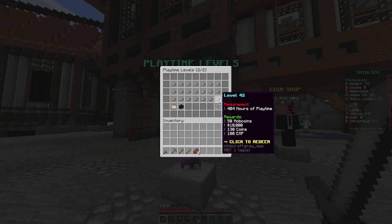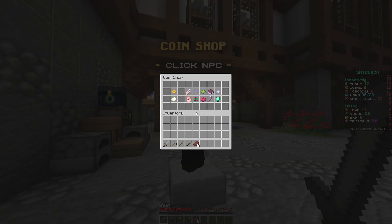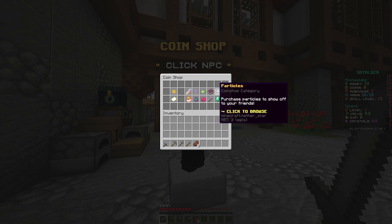Moving on to the playtime levels — we've got two pages here that go up to level 42, that's 404 hours of playtime. Each of the rewards here are mob coins, money coins, and XP depending on which one you redeem. The coin shop is a great way to monetize your server — here you've got 10 categories: player tags, crate keys, chat colors, server ranks...